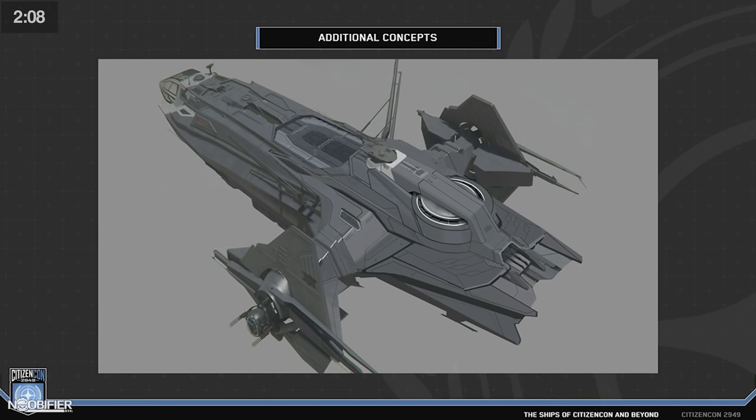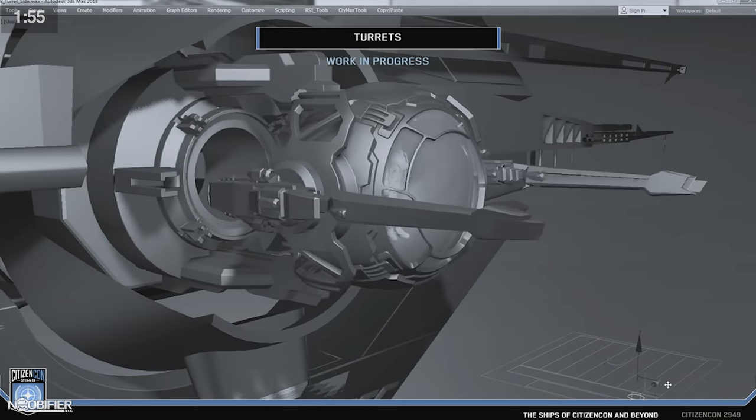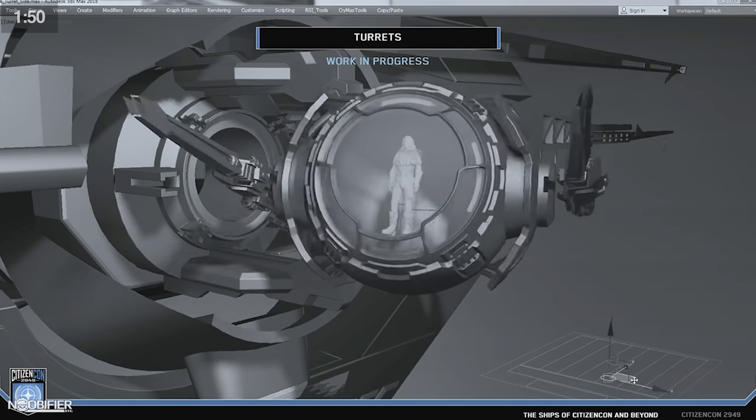The exterior more or less looks like the concept, except that the landing struts were pancaked down, improving ramp mechanics. The cargo was slashed in keeping with the new metrics down to 456. The manned turrets are made to work more like the Hammerhead, allowing for a wide range. The top turret is remote and all weapons are double size four on all four turrets.